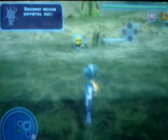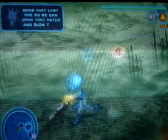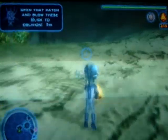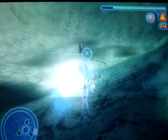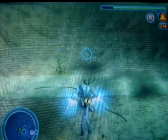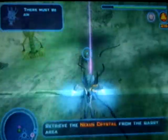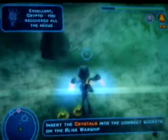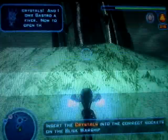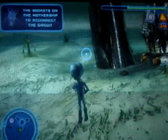The second Nexus crystal down. Now, grab the last one so we can open that hatch and blow these Blisk to oblivion. Third time's the charm. There must be another Nexus crystal in the center of all that. Excellent, Crypto! You recovered all the Nexus crystals! Now, to open that main thruster hatch, you'll need to insert those crystals into their sockets on the mothership to reconnect the circuit.